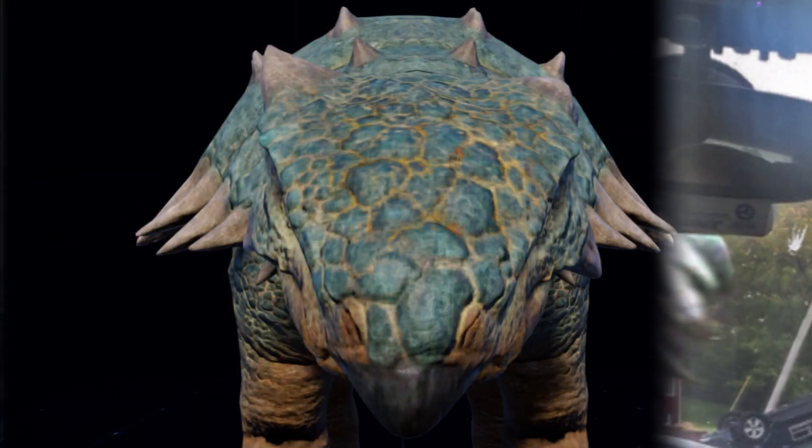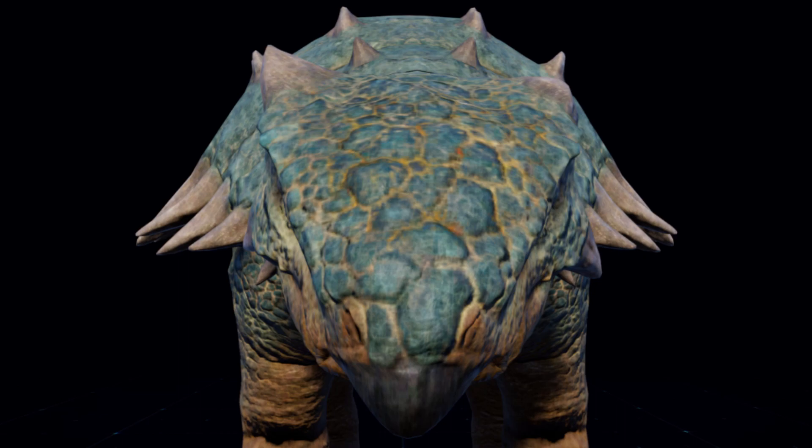With the coloration of this Ankylosaurus, it is possible that this could be Bumpy from Camp Cretaceous. Now I'm not confirming that this is Bumpy — that's why this is a theory video. But with the blues and yellows on the Ankylosaurus, I think this might confirm that Bumpy is somewhere on the mainland. However, there are some points you can make against this. The lighting makes it really difficult to see the head bumps, and as we know Bumpy is asymmetric — one of her head bumps is bigger than the other.